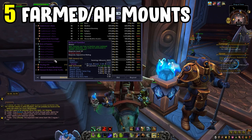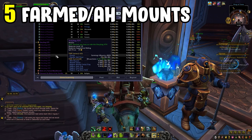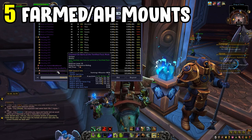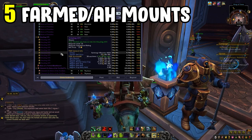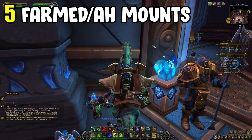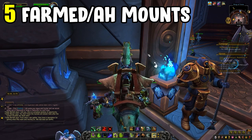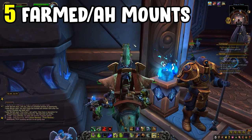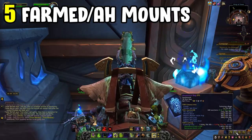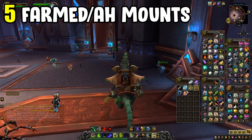The Narshar Blood Serpent requires Abyssal Crystals, which drop from cultists in Stormsong Valley. You need 20 of them — turn them in following the item chain and you'll get the mount. Right now the prices of those crystals have gone up, so it's worth farming them yourself, and if you get more than you need you can sell the extras on the AH for a nice profit.